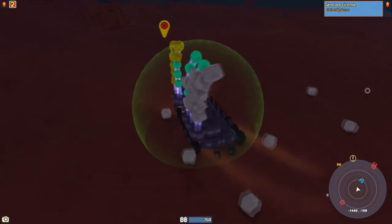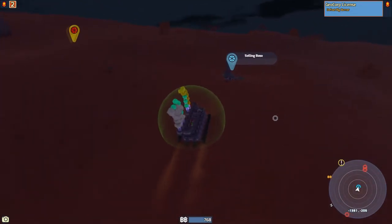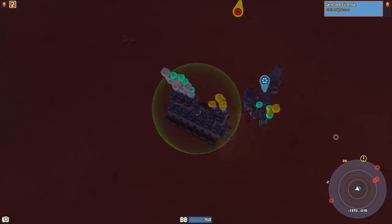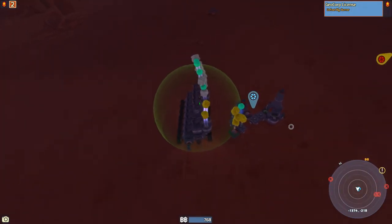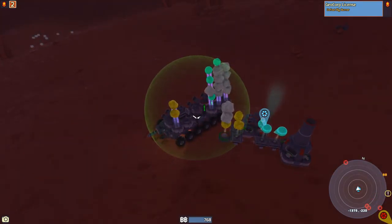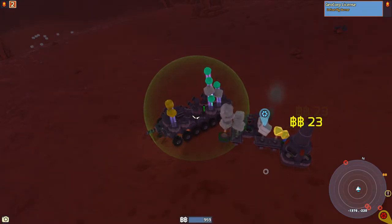It looks like we're actually full up here, so we're going to go back and sell these items, and then we'll pick up the rest. I don't have to worry too much about them despawning — I don't know what the despawn timer is, but it's pretty long. Let's see if those green ones sell for 53 each. I think the yellow ones sell for like 70. There's another resource that sells for like 70 that's relatively common — I don't remember what it is though.